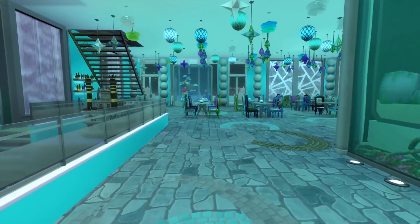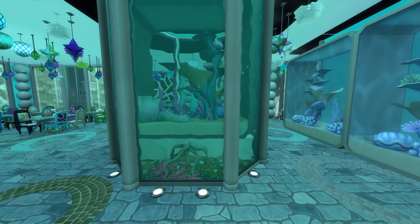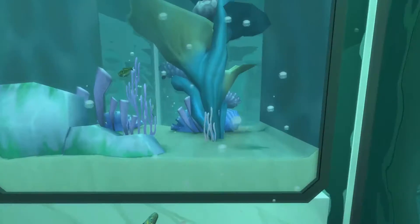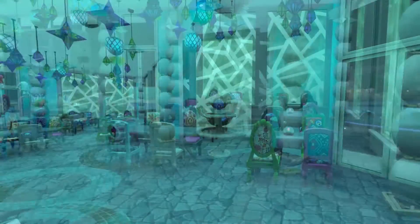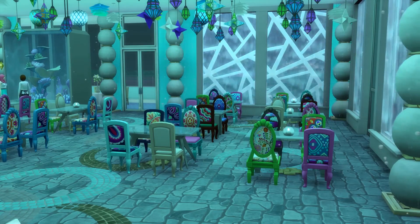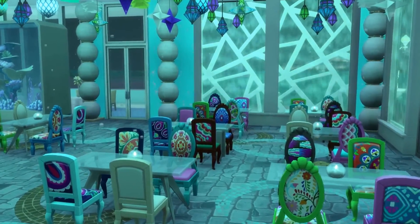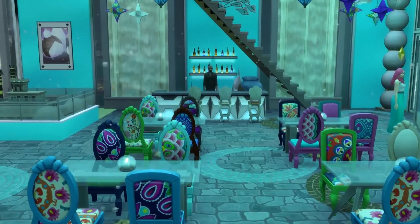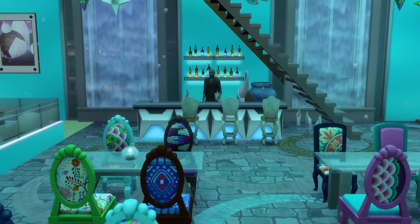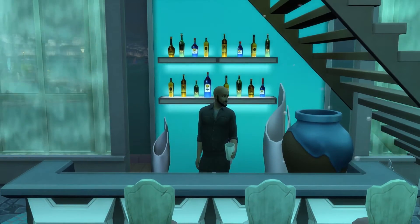We're heading back to the dining area, but first we'll stop for a closer look at the aquarium I built. Again, this is a pool turned into an aquarium — I even put alien plants in here to look like coral or tentacles. Now here is a better look at the dining area with the water features and bubbles coming out from the floor — I hope it looks like we are underwater. We have these beautiful colorful chairs; I was hoping they would look like different beautiful colored seashells. And of course we have our bartender with this beautiful bar so your Sims can grab a drink and relax.